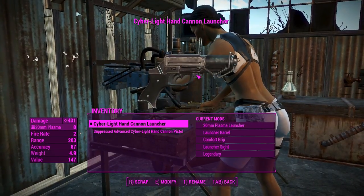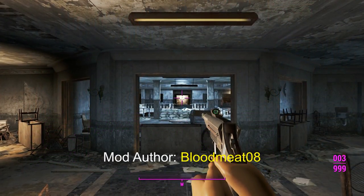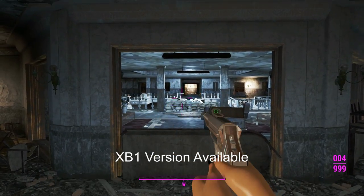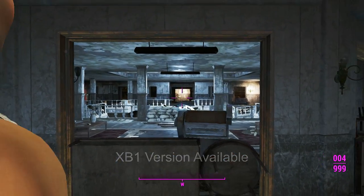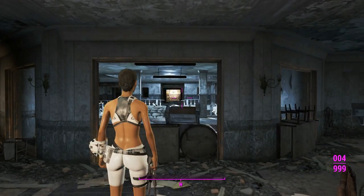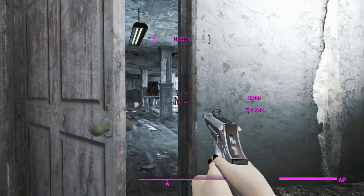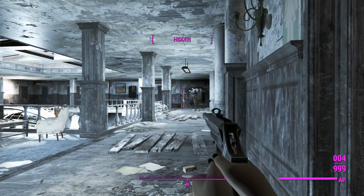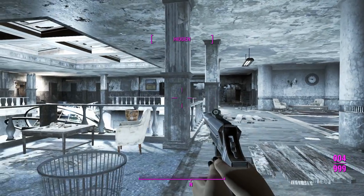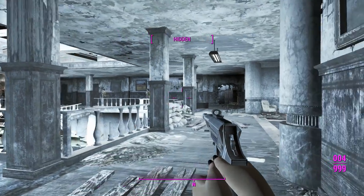Here we are in Gunner's Plaza with our Cyberlight Hand Cannon. Popping a quick reload — that is exactly the reload animation from a flare gun. I've also completed Phoebe's look here, swapping out the pants for some shorts from the yoga outfits and making them white to match the Institute colors.